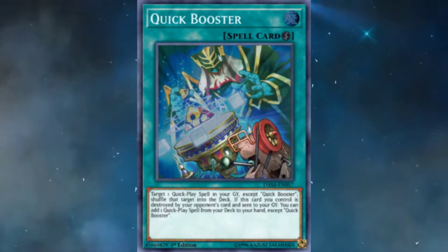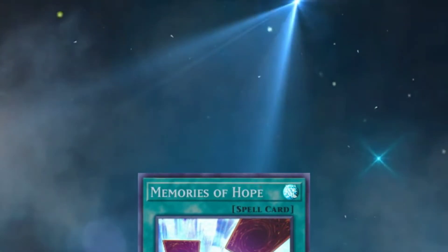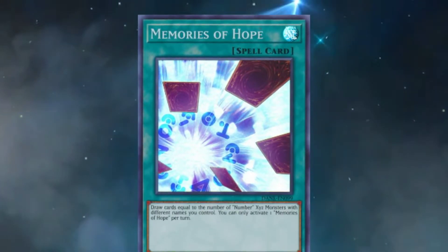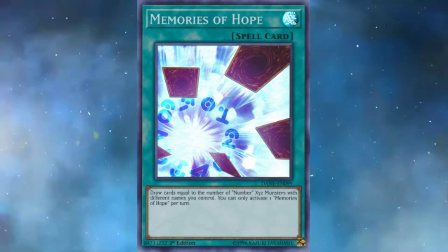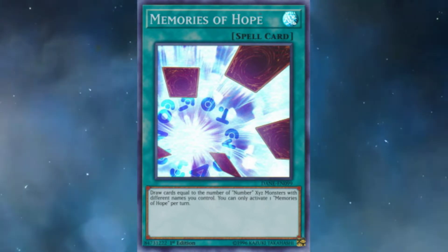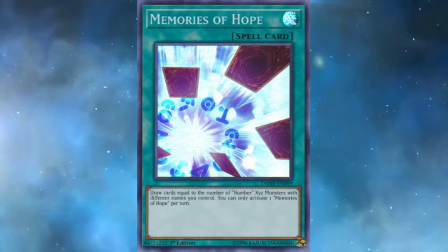The next tech ladies and gents is Memories of Hope. This card reads: draw cards equal to the number of XYZ monsters with different names you control. You can only activate one Memories of Hope per turn. Now this may seem a little bit cumbersome to draw cards, however...